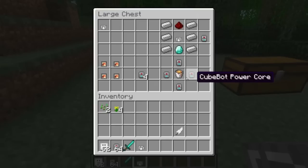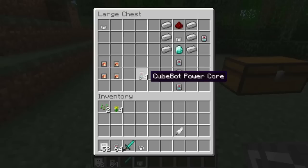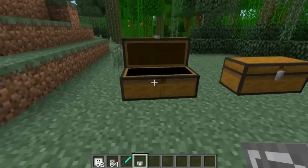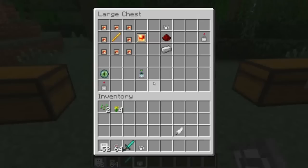You can also create life cores if you want your cube bots to live longer — that's done with four cube bot power cores and a lava bucket, giving you four life cores. You can also reverse this recipe back into cube power cores. If you want your cube bot to have an infinite life, you create an infinite life core, which uses a blaze rod surrounded by life cores.